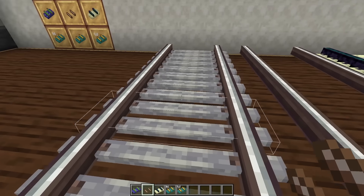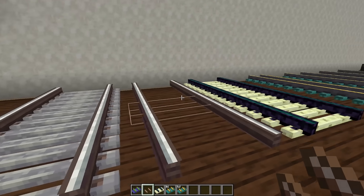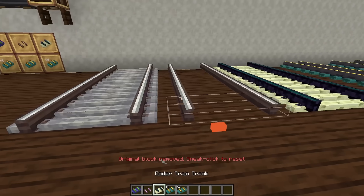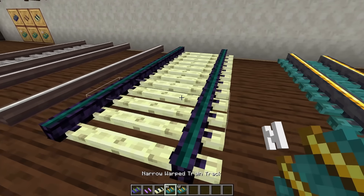The tireless track is essentially our regular track but without all the ties in between, which I think looks really clean and I think it'll be used in a lot of different builds, like futuristic builds, or builds where you want to have this tireless look in your train. The next one is the Ender train track, which is essentially like our regular tracks but now adding an Ender variant.